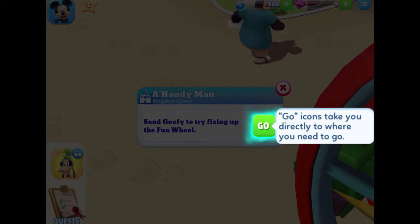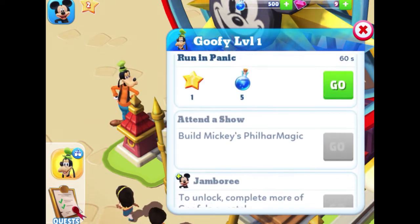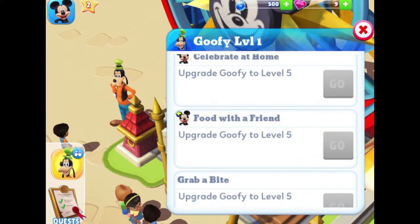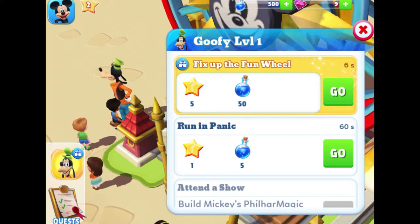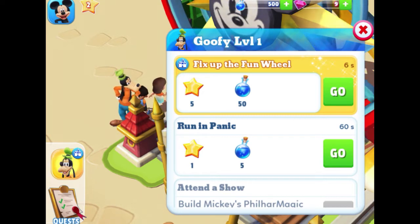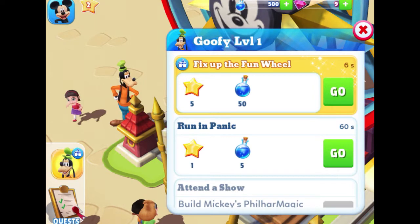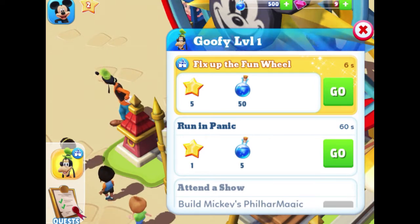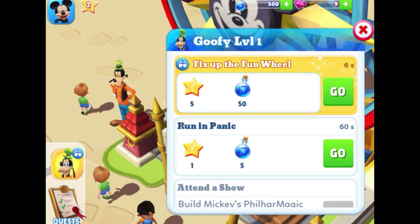Here's Goofy level one — I'm assuming we can level up characters. Scrolling through different quests, we can send him on some with Mickey, but later ones are grayed out. At the top, we can either fix up the Fun Wheel which takes six seconds, or run in panic which takes 60 seconds. The obvious difference is we get significantly more rewards for doing the longer quest rather than just a quick action. I think when a character isn't on a specific quest, you can pick from a list of actions to keep them earning rewards. Let's have him fix up the Fun Wheel.